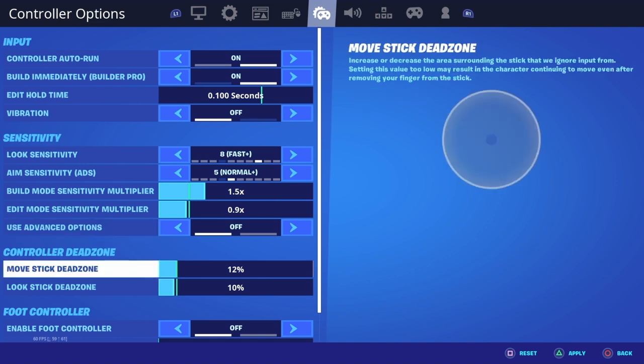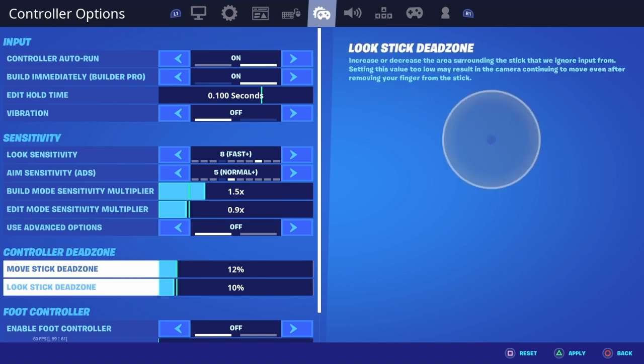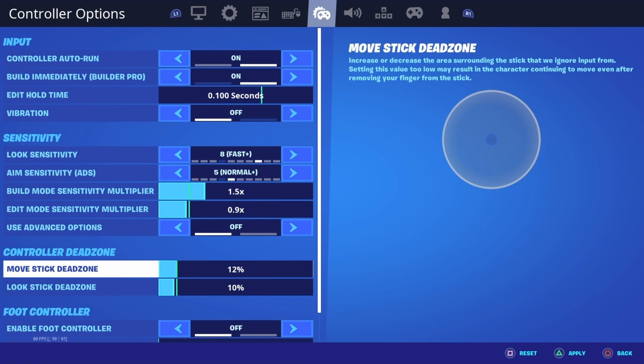The joystick dead zones — I prefer these over my old ones. I had like 100 and 100 before. These are really good. Dead zone settings increase or decrease the area surrounding the sticks that we ignore input from.